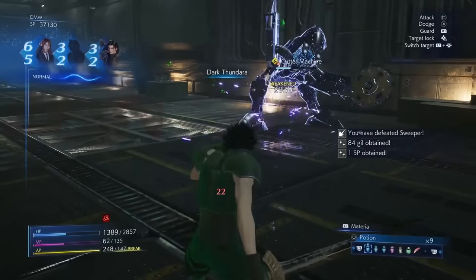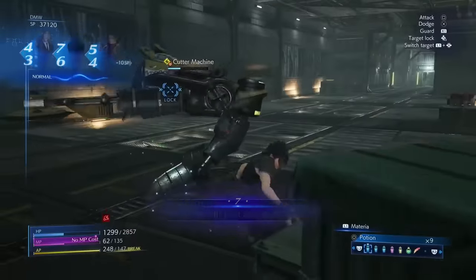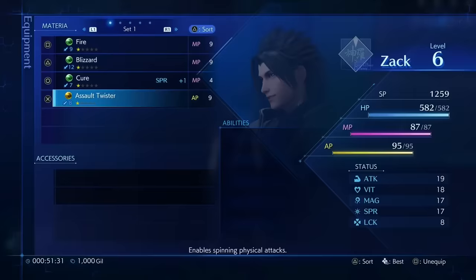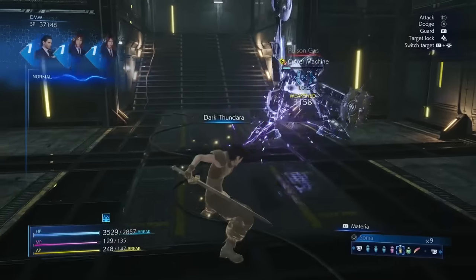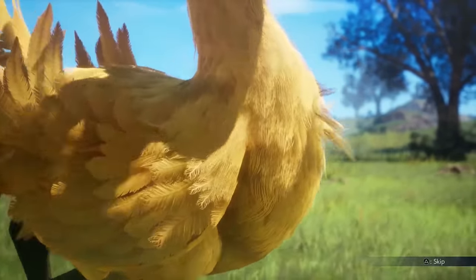The most immediate and noticeable change in Reunion is its graphical overhaul, using Unreal Engine 4 to get its in-game visuals relatively close to parity with Final Fantasy 7 Remake. Character models look great, environments are highly detailed, and even its menus and UI replicate Remake's clean look that blends form and function so nicely. Though Crisis Core was already one of the better-looking PSP games, these visual improvements make it feel far more modern and surprisingly high-budget for what Square Enix is classifying as a remaster.